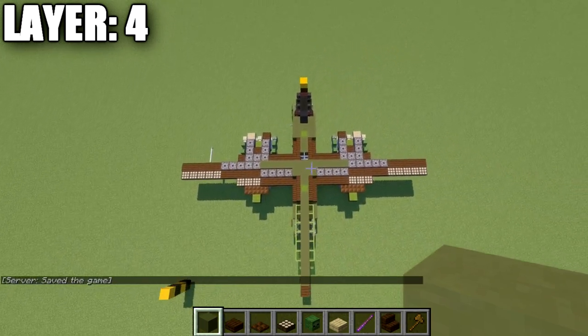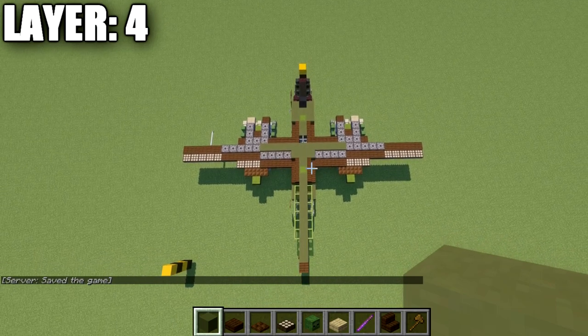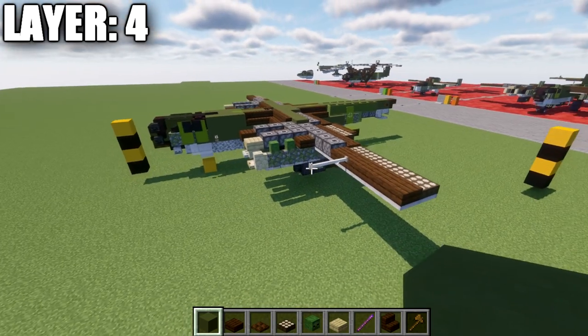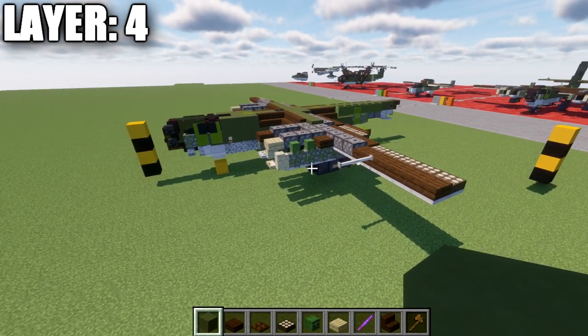This is the overview of what this layer looks like once you have both sides complete. We do have some banners for this layer, so I'll be grabbing the materials needed for those banners.